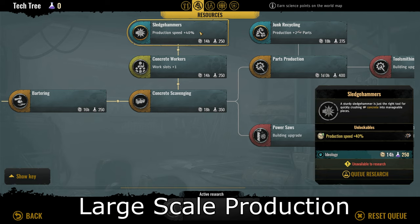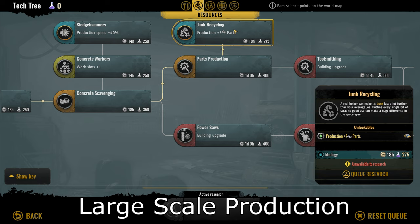The next three are under resources. First is sledgehammers, which provides a flat 40% production speed to concrete scavengers. This is a decent mid-game upgrade but falls off late game because you stop using concrete scavengers once all above-ground concrete is gone and you're relying on industrial mining and excavators to go underground. I rate this a 5 out of 10. Next is junk recycling, which provides a flat plus two parts production to the mechanic shop. This is a fantastic upgrade — parts are needed for pretty much everything and can become a bottleneck in your progress. I rate this a 10 out of 10.